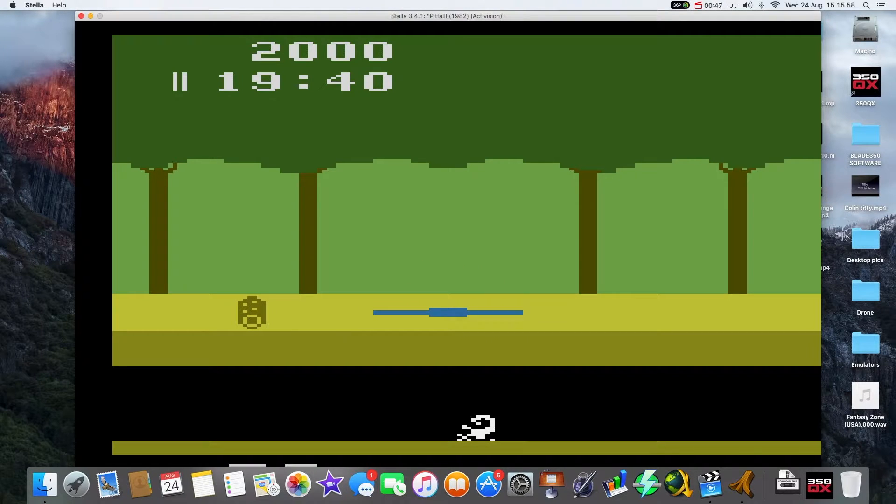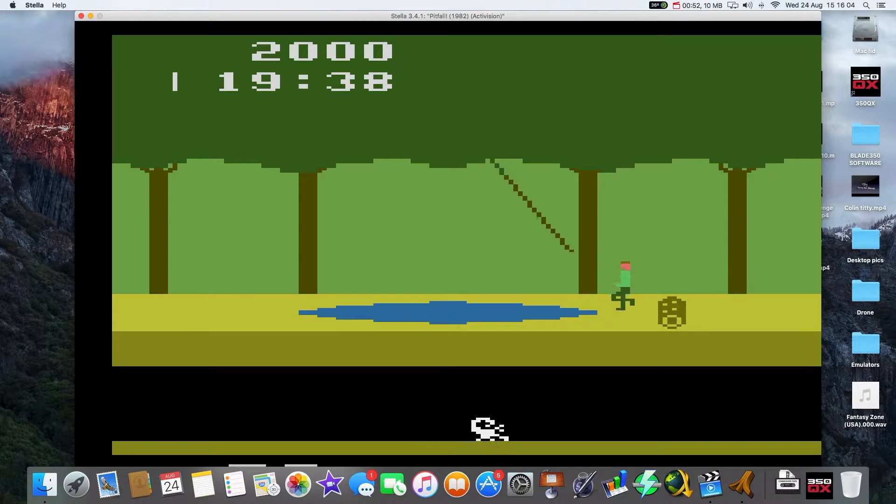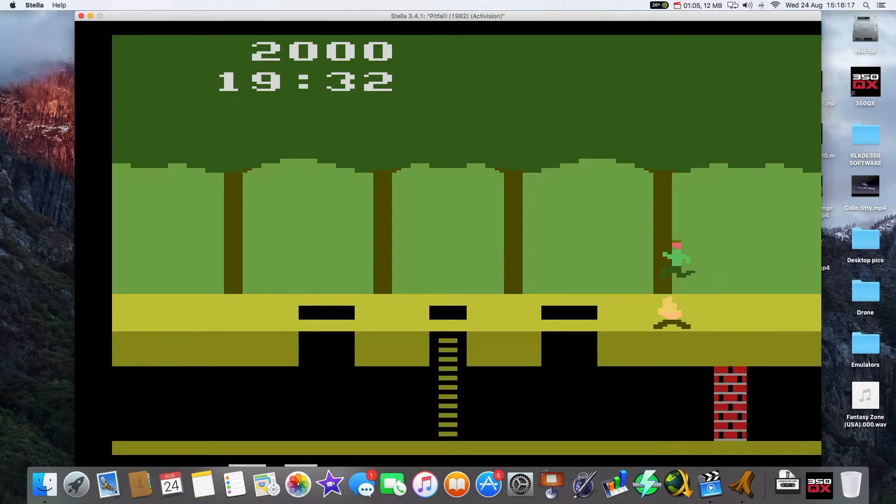Oh, I've been swallowed up by the floor — I didn't see that coming! So I've jumped there, fell down the end, jumped the barrel, and I've got to swing on this rope to get across the blue water. Let's try again — jump the campfire, and falling down a hole again, which isn't very good.